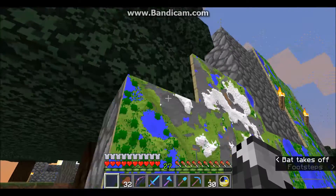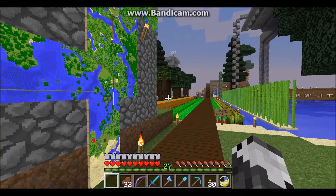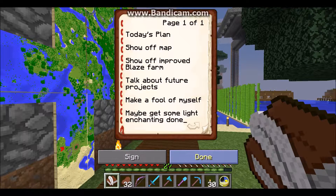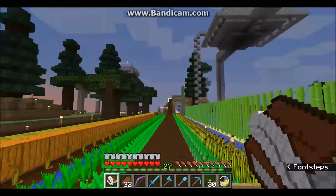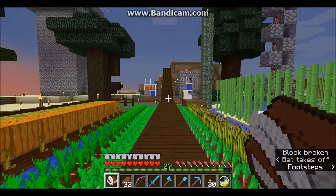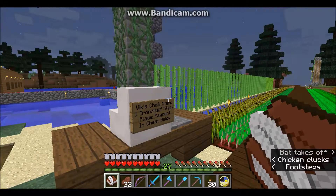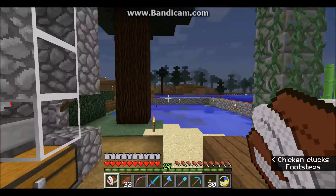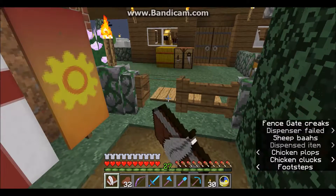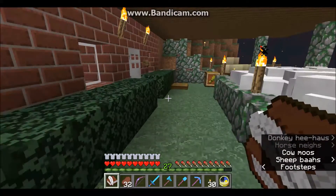That's cobblestone there, not leaves — I cut the leaves down and put cobblestone there. I'm rambling, so I'm definitely making a fool of myself as promised. I don't think I'm going to get any enchanting done this episode — I don't even know what I'd enchant. I can enchant some books, but the last time I put a book on the enchanting table it was just things I didn't need or want. Just ugly, so not going to do that.